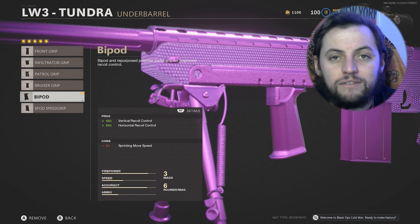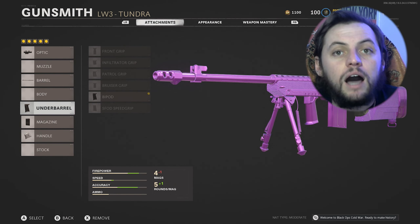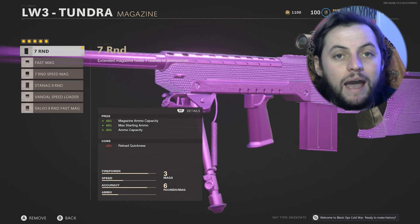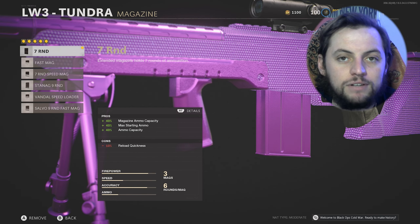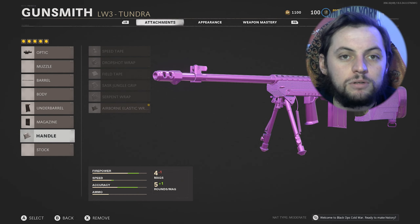You don't have to have a muzzle. You can put the 308 Stabilizer for the idle sway, but you're not going to be ADS for that long. For the barrel, you definitely need to have the Tiger Team because it will increase your damage by 20%. A lot of people say they get hit markers with this thing — this should eliminate that completely from the equation. You will lose one extra bullet in the magazine, though.